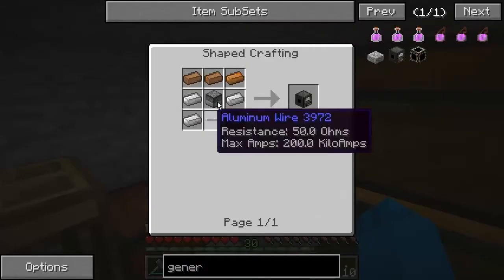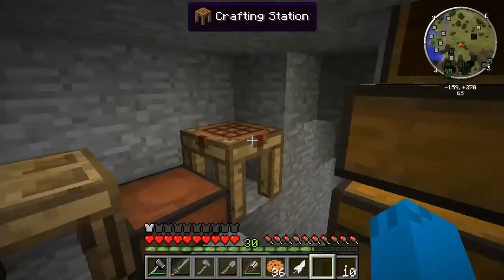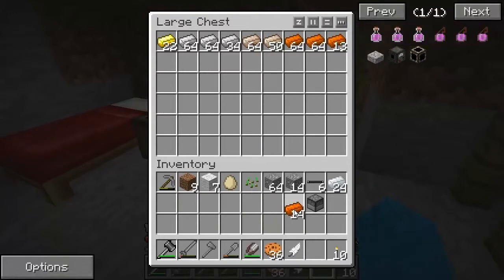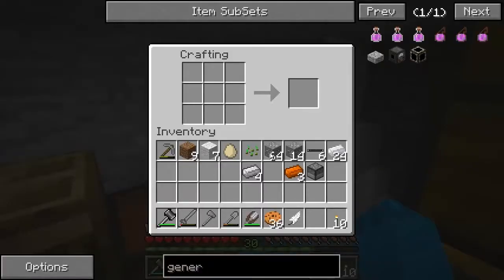We need a furnace - one, two, three, four, five, six, seven, eight of them. There is a furnace. I need four iron and three copper - I've got plenty of that. Plop that there, that there, and there and there. Furnace in there, aluminium wire in there. Our first thing guys - a coal generator! We're going to put it in our little hut that we've got here.